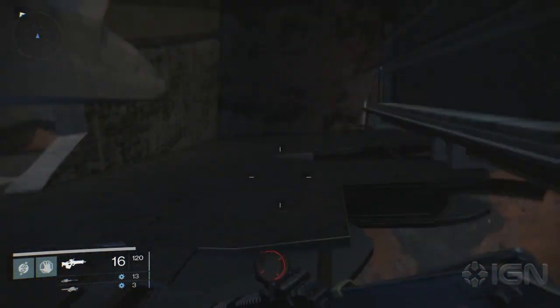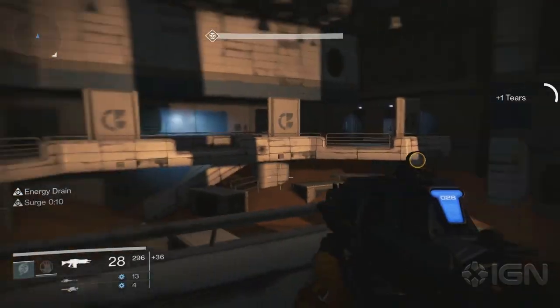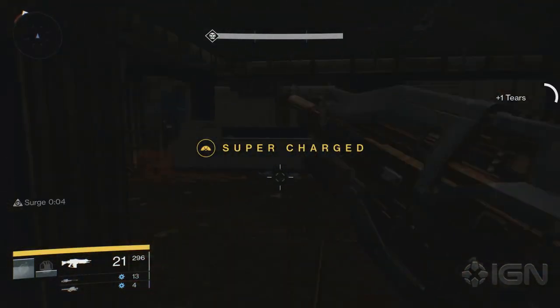Notice the broken roof? Jump up there to grab the next chest. The next one is found in the Dust Palace. While exploring this area, you'll see a door with a three on it. Head in there and you'll find the chest in a cubicle.